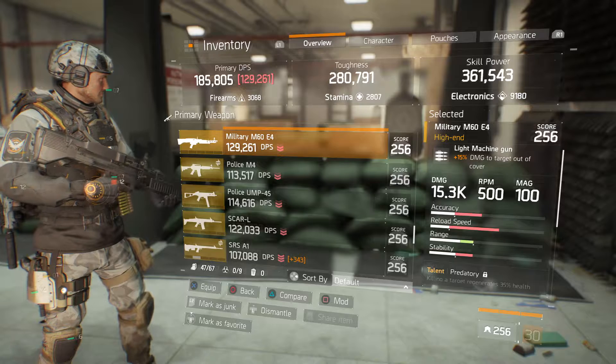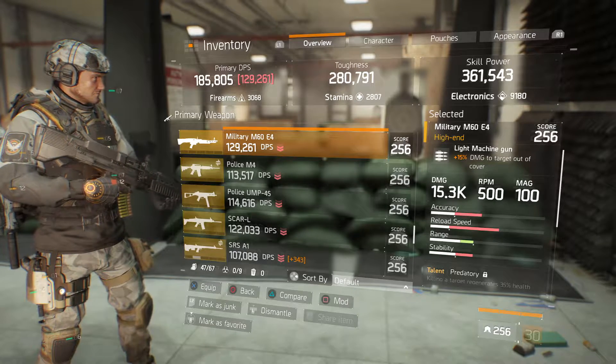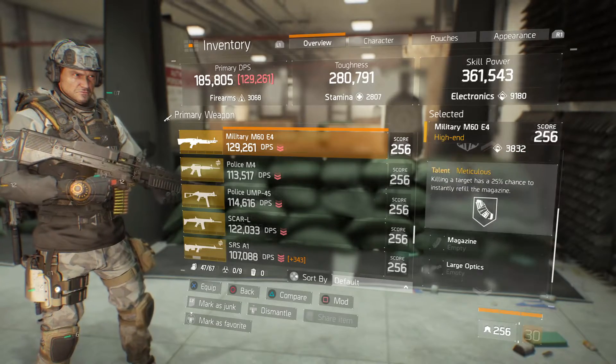We've got a military M60E4 with 15% damage to target out of cover. That's the highest you can get on a damage to target out of cover on the LMG. It's got the talents of Pretery, Adept, and Meticulous.